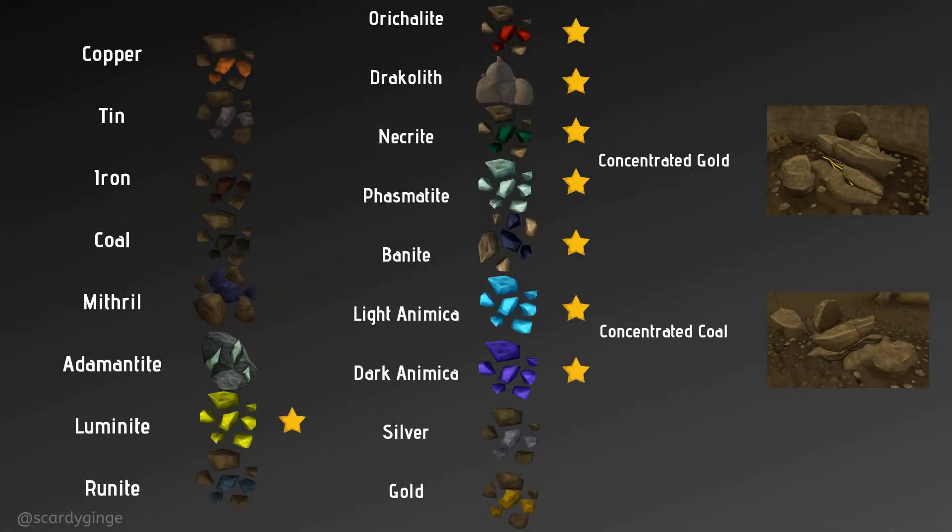Right here you can see the ore — we kept just about everything that was in here before. The stars signify what is new: luminite, auricolite, dracolith, necrite, phasmatite, bainite, light animica, and dark animica. Light animica and dark animica will spawn in Priff during Trahaearn hour, and there are also two locations outside of Trahaearn hour where you can mine them. I'll put that information down below and link you all to the wiki.